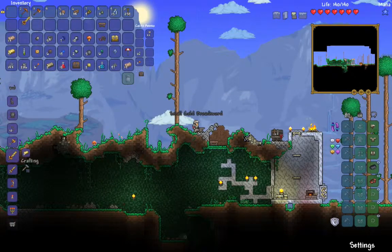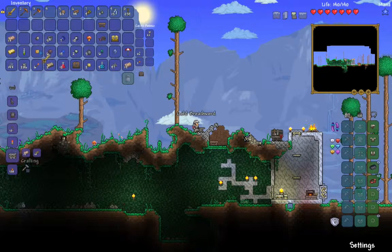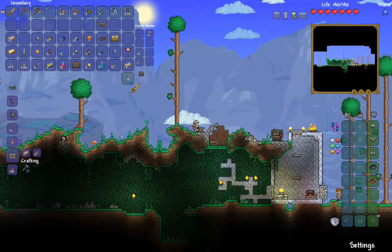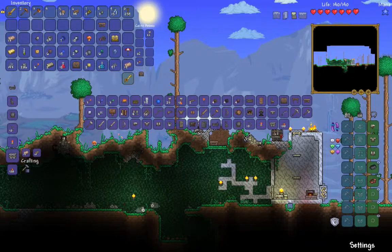We can make a gold sword. That one's small — let's make another one, normal size. Look how small that is compared to the bigger one — that one's good. I wasted all our gold but whatever.